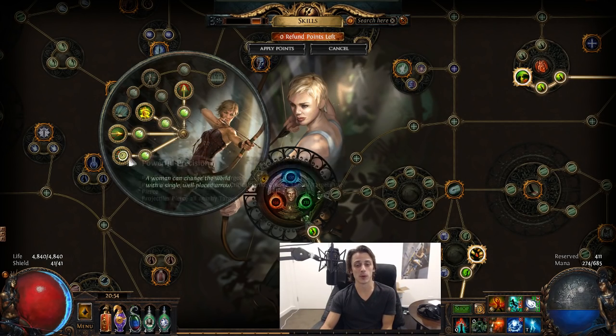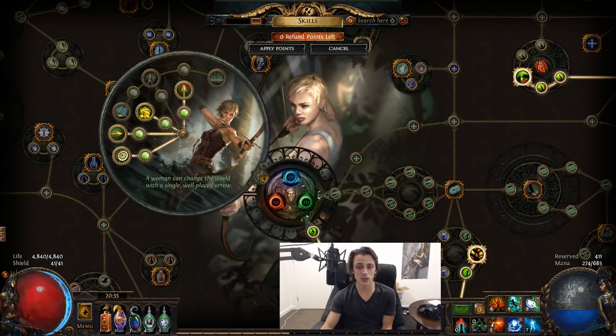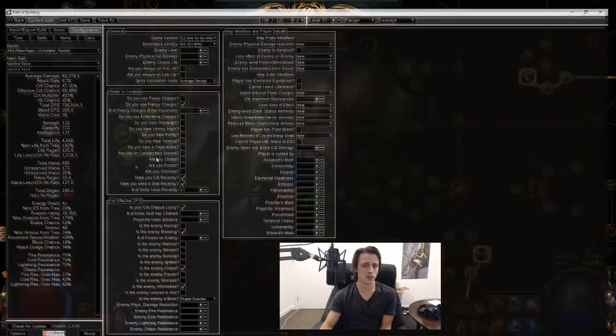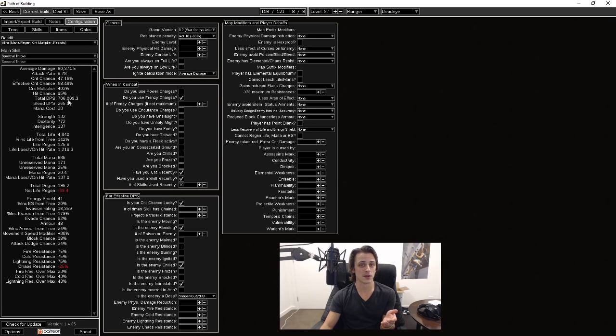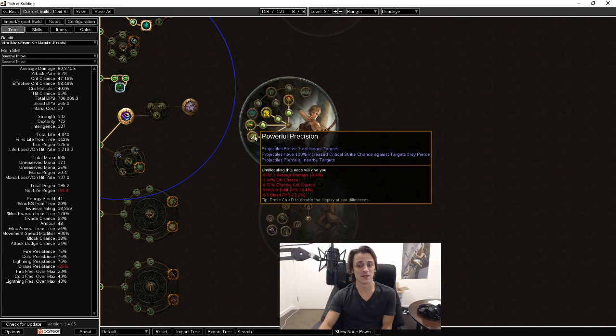The ascendancy order was: Tailwind first, then Rupture, then Fast and Deadly, and then Powerful Precision. All of that together gives quite a lot of DPS — currently we're looking at 700,000 spectral throw tooltip DPS from Path of Building. That doesn't give you the full story because it's just one hit rather than the maximum hits from a spectral throw, which should be closer to three at the apex. So 700k at this point, and that's from Deadeye giving you quite a lot because of Rupture, Gathering Winds, Fast and Deadly, and Powerful Precision — nearly double the DPS.